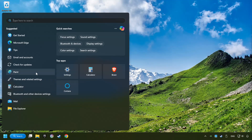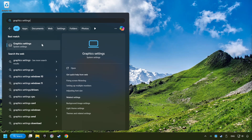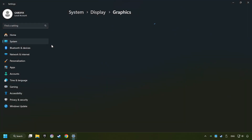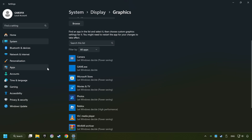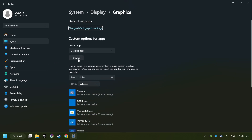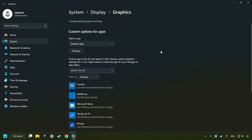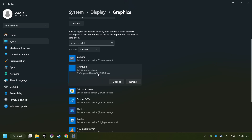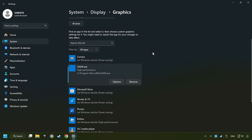Now, if that didn't work, click on the Search box and type in Graphic Settings. Click on Graphic Settings. Search your games in the list. If you can't find the game you're looking for, then use the Browse button to add the startup file of the game. Choose the game and click on the Options button, select High Performance Mode, and then Save. Now you can close the window.